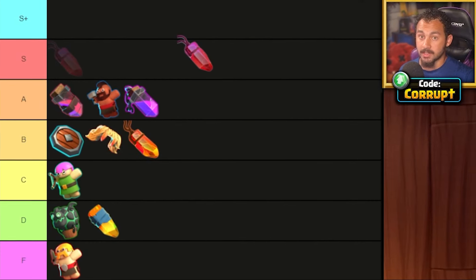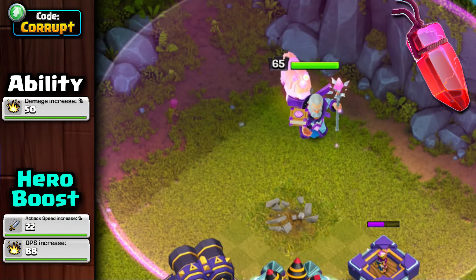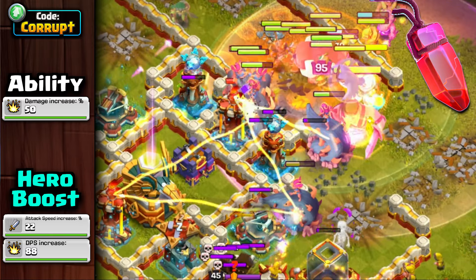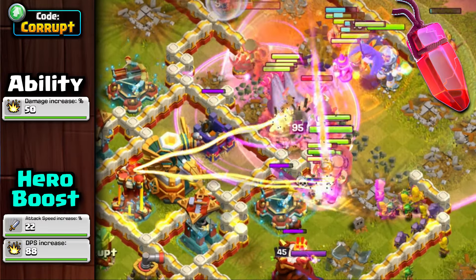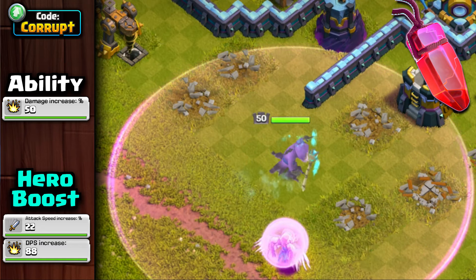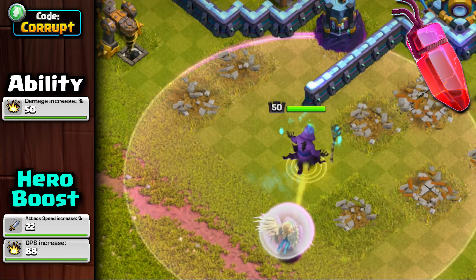Moving down from the S tier to the A tier is the Rage Gem. With the Druid nerf, the Rage Gem is still a decently strong option, though not as strong as before. It pairs well with the Eternal Tome for support, but struggles with the Healing Tome due to the lack of invulnerability. It's still a very strong equipment with the Fireball, boosting the Warden's attack speed and supporting Smash Armies that either use Healers or Druids. However, avoid using this with E-Drags as it can backfire on you.